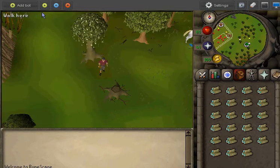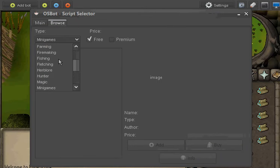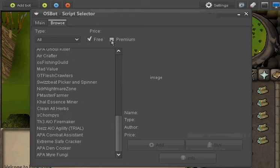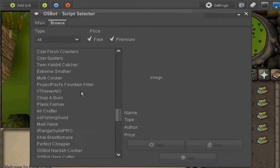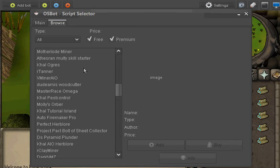To start off, you're going to want to click this little play button and see what scripts you like. There's a lot of scripts to choose from — these are free scripts, and there's also premium scripts which really work well.